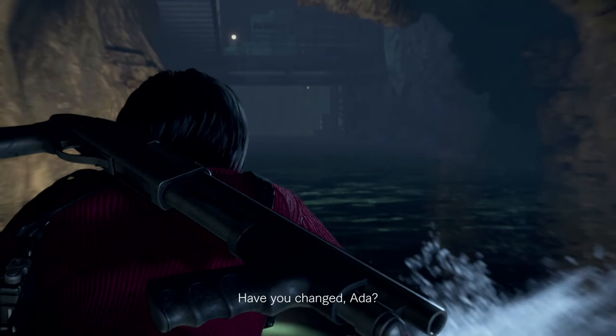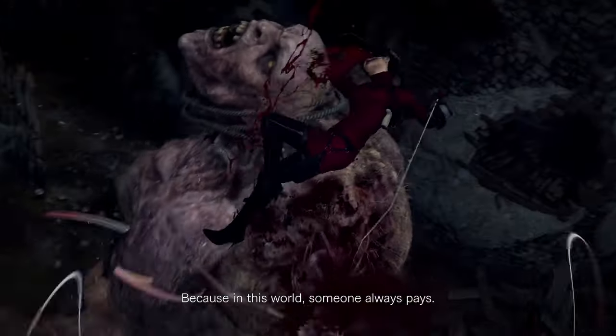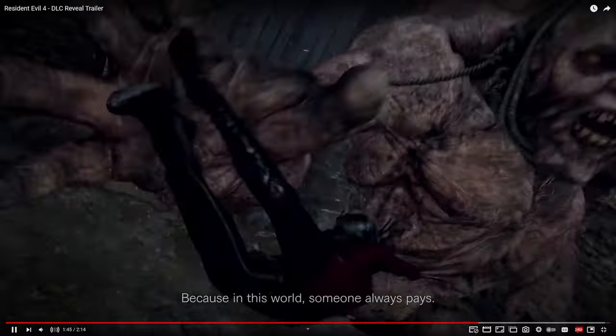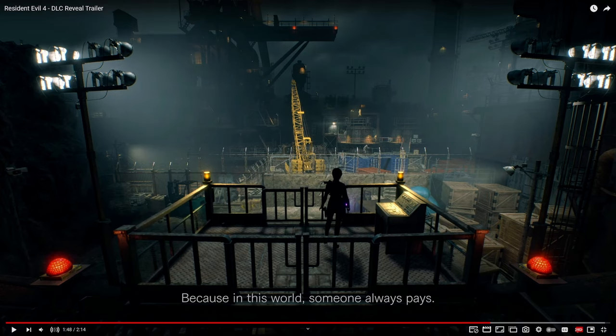This is interesting — we can see Ada was actually there the whole time, spying down on Leon and Ashley. To me, this is one of the most badass moments in the trailer. She's doing literally some Attack on Titan maneuver and it looks absolutely insane. This is the area around the end of the game where Ashley controls the bulldozer.